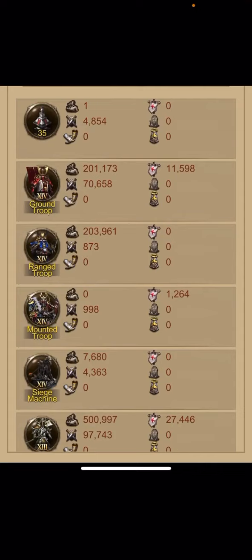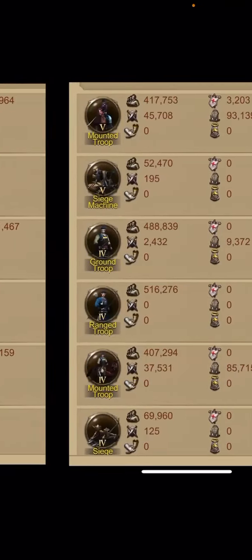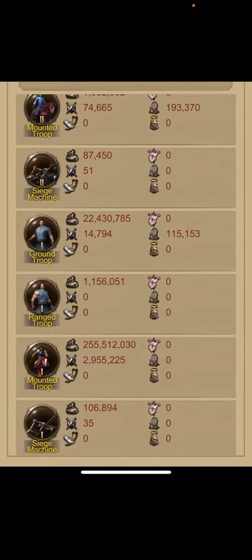If you don't have high-level troops, don't worry — start training from the bottom. T1 traps — everyone knows about T1 traps. You can see he did two hundred fifty-five million T1 horses. You can also train archers, ground troops, or siege machines, but start from the bottom and work up. Copy the layers if you want to defeat high-level players.